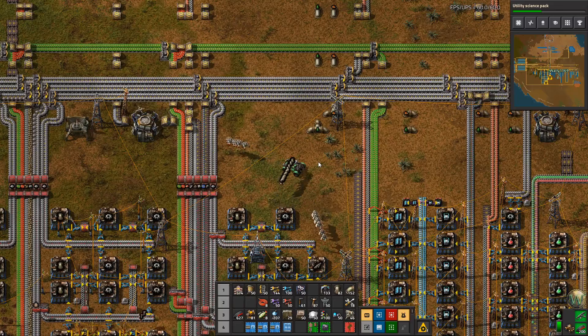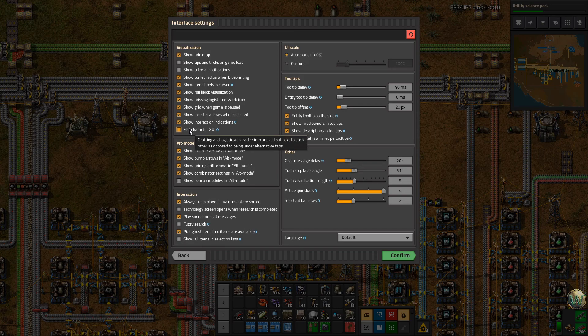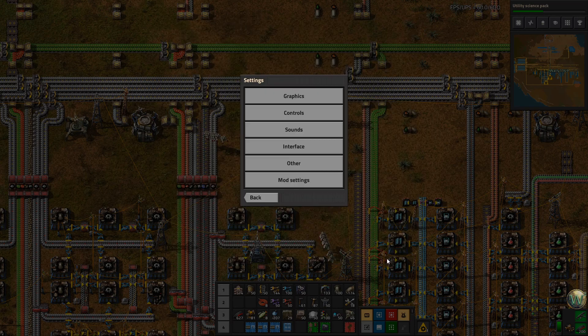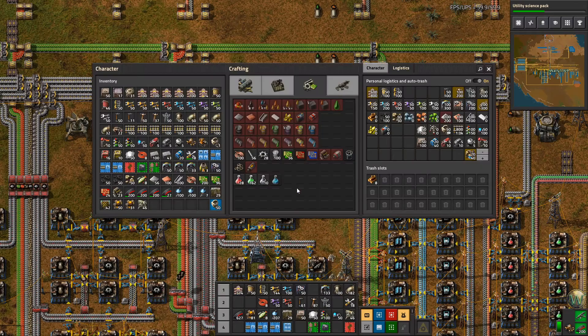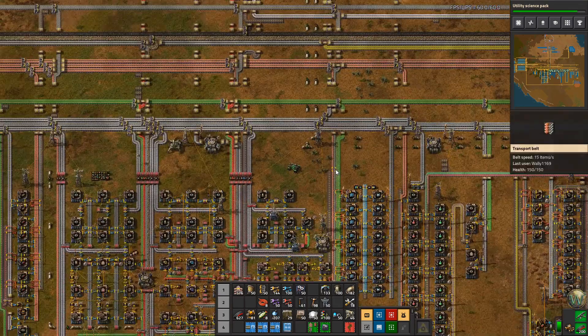Another thing I learned about that I can show you — in the settings interface there's this flat character GUI option, and that separates the crafting tab from the other two tabs so that you don't have to keep toggling back and forth between especially logistics and crafting at this stage of the game. I'm going to give this a try and see how that works.